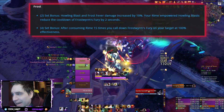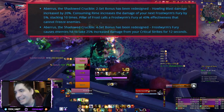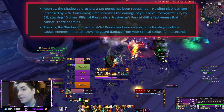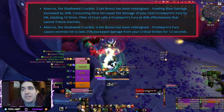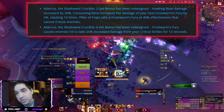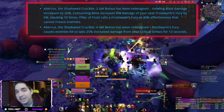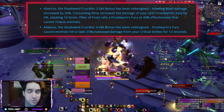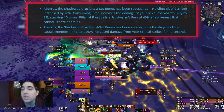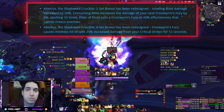Instead, Blizzard has now modified the way the tier set works. Previously, your Rime-empowered Howling Blasts were reducing the cooldown of Frostwyrm's Fury by two seconds, and then after consuming 15 Rimes you were proccing a Frostwyrm's Fury for 100% of the original damage. Now instead, consuming Rime increases the damage of your next Frostwyrm's Fury by 5%, stacking up 10 times — so up to 50% more damage — and Pillar of Frost is going to call a Frostwyrm's Fury at 40% effectiveness. The four-piece set bonus is that Frostwyrm's Fury causes enemies hit to take 25% increased damage from your crits. This is a positive change because now you have control over when you proc Frostwyrm's Fury, tied to your Pillar of Frost cooldown.